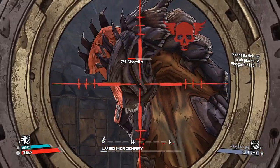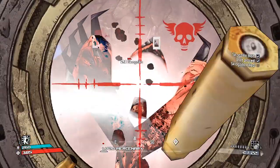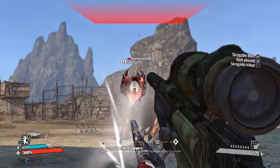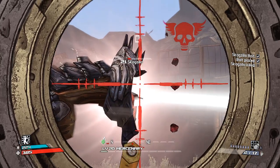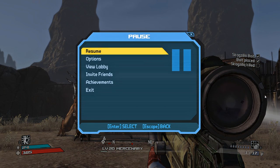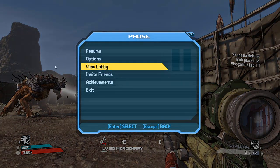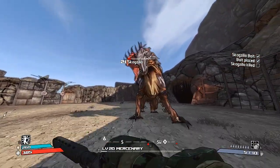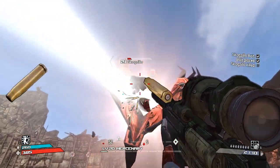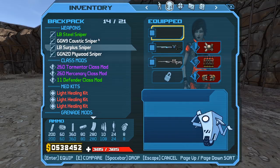Something's glitched — I'm seeing chunks come out which means I'm hitting crits, but we're getting zero damage. I don't want to save-quit. Let me get really close — zero damage. What the heck, is my sniper broken? Let's go back to the Torque one. Something weird is going on with the different sniper.